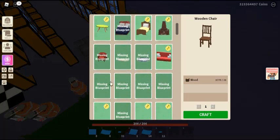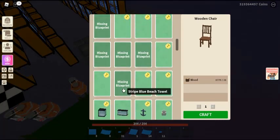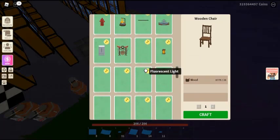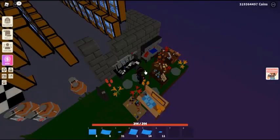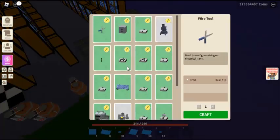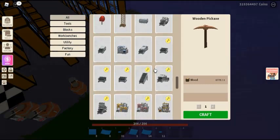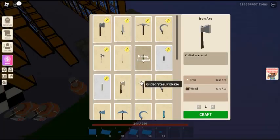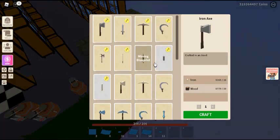Types of blueprints: Furniture blueprints. Furniture blueprints are used to unlock furniture items in the furniture workbench. Before the February 26, 2021 update, furniture blueprints were obtained by completing quests from certain villages. Since the quest system used to obtain furniture blueprints has been removed, there is no way to obtain these blueprints without trading with other players.